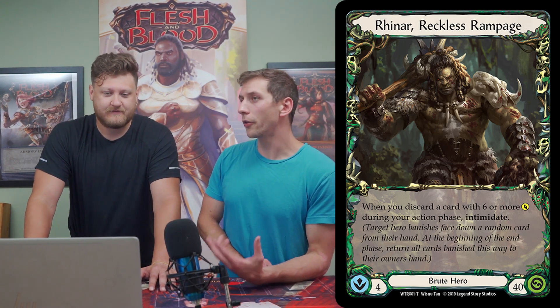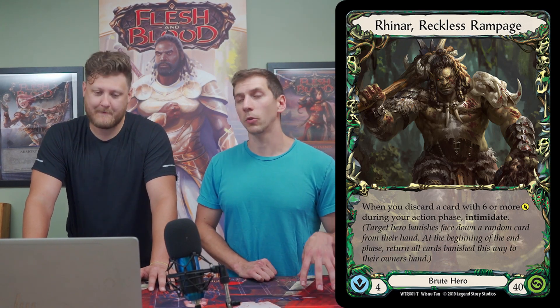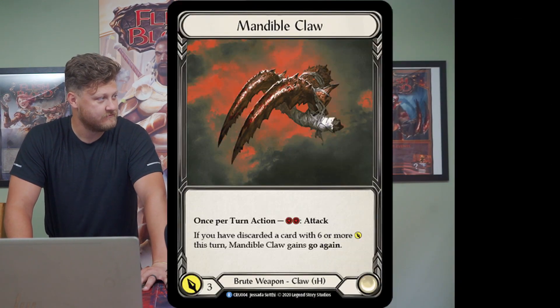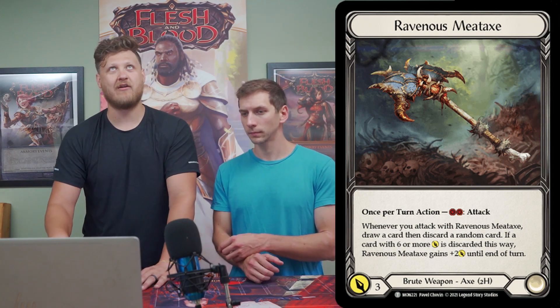Rhinar also shines with his weapons. The club is a great one — with one card you can do four damage, very consistent. When you want explosive turns, the claws are the go-to option. Then there's the meat axe, which gives you another source of intimidate and can be powerful in its own right. We'll talk about that play line later, but the meat axe being introduced as an option for Rhinar is very interesting.